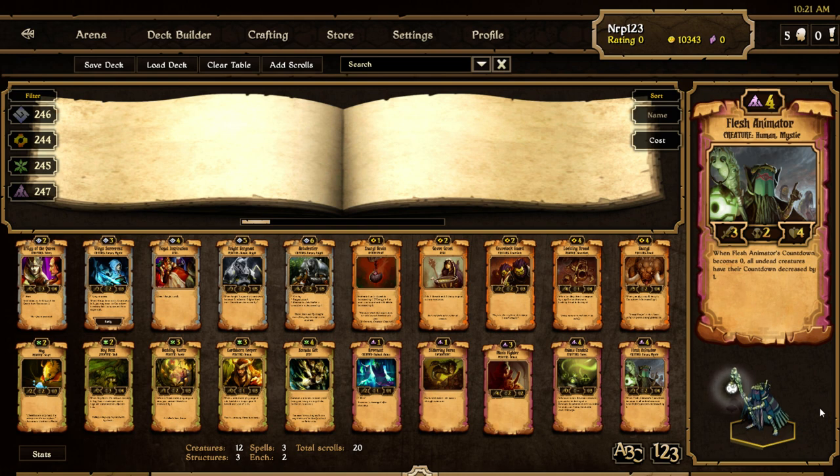Flesh Animator — a human at 3/2/4 for four costs. When Flesh Animator's countdown becomes zero, all undead creatures have their countdown decreased by one — not even just adjacent creatures. I like him a lot. Undead decks are now awesome. We saw this card art before.